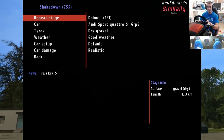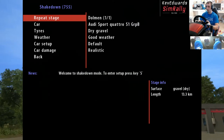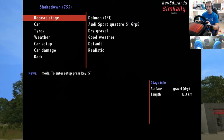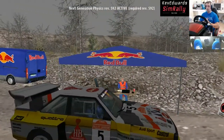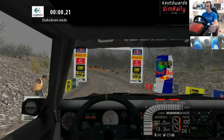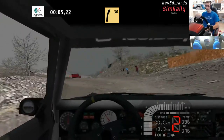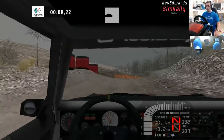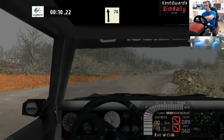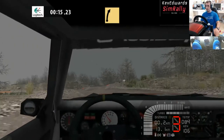Today we're going to be doing this one in the Audi Quattro Group B, just to make it a little bit interesting. It's a gravel surface, 13.3 kilometres long, so it should be a fairly long decent one. Let's jump straight in. Here we are with the Audi Quattro, and hopefully this doesn't try and kill me — like the red bull can at the start. I've not driven this in stages yet, so it might just take a bit of getting used to.